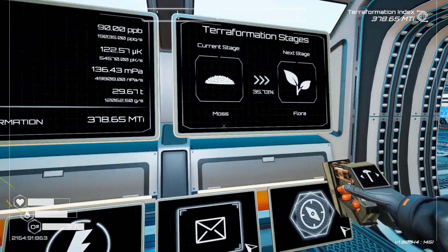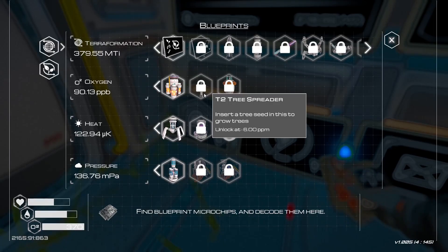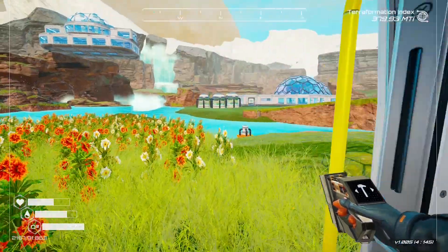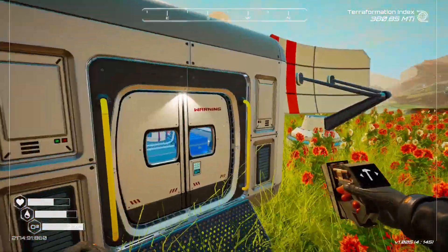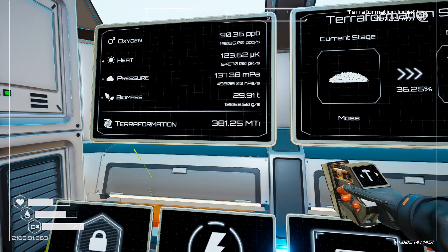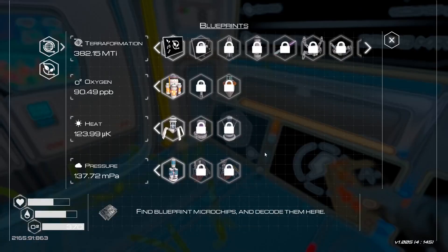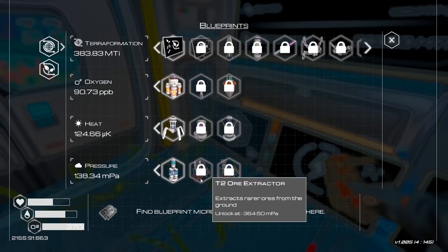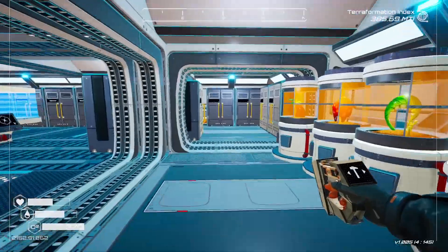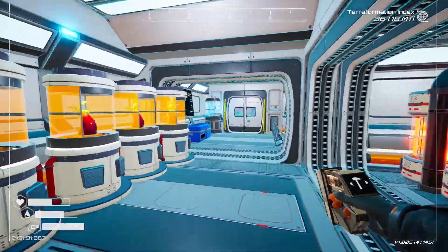Right now our numbers: about 19,000 oxygen, about 54,500 heat, almost 50,000 pressure, about 12,000 biomass — they're starting to go up. Power is doing okay. We're 35% from moss to flora, and from there we'll get our orbital information screen. We do need to keep increasing oxygen more to get that tree spreader. We have those two tier 2 biodomes over there which will really help with oxygen and biomass. We need to work on getting up heat for the nuclear fusion generator and pressure for the tier 2 ore extractor.